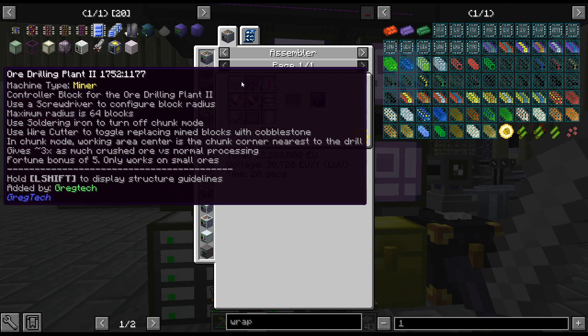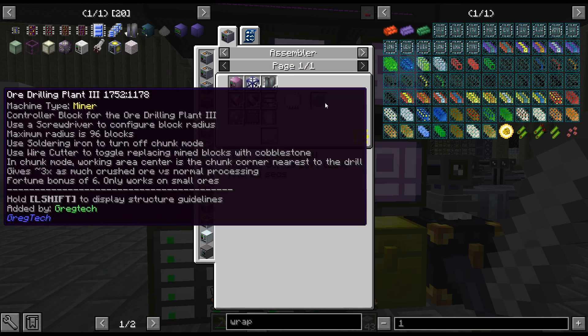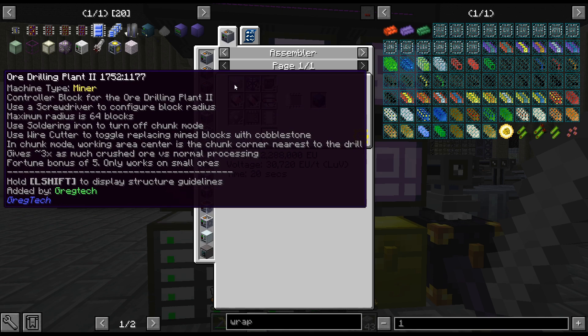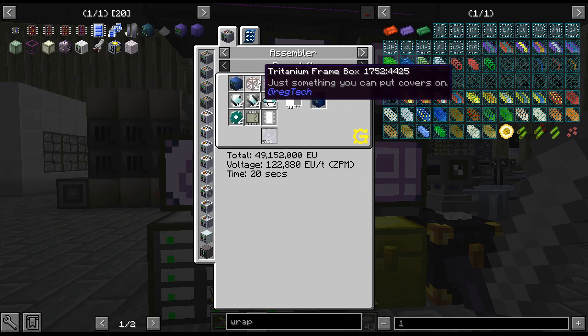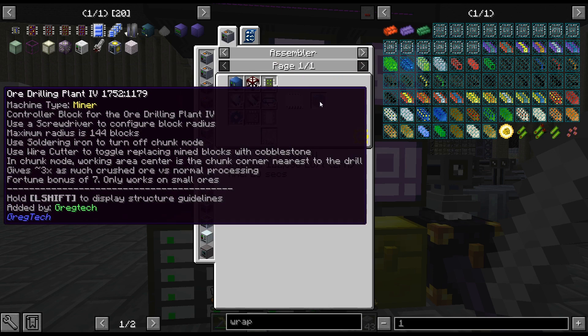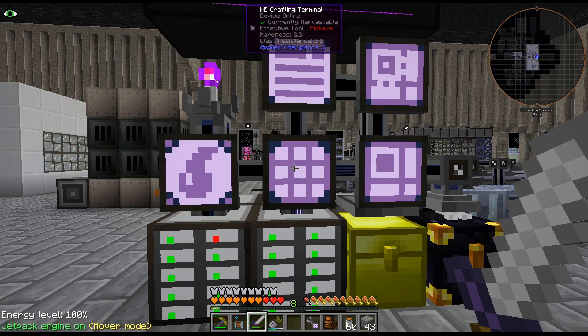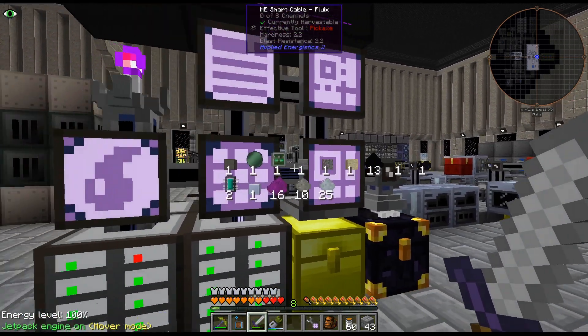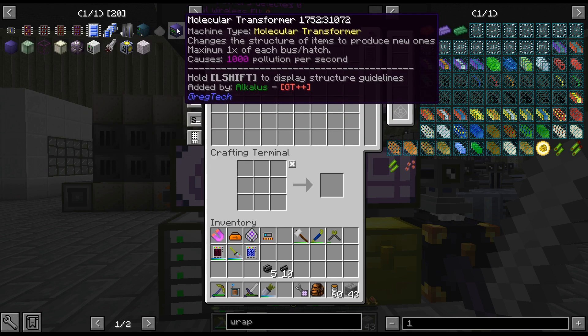The Ore Drilling Plant Tier 4 actually needs Tritanium — I've never crafted that up. I've only been using the Tier 2, because when I drop the Miner it's usually on a specific vein, so I don't need a massive Ore Drilling Plant. It does give a Fortune bonus to small ores, but not to regular processing. So yeah — we need Tritanium, which means I'm kind of at the point where I just need a Tier 2 Fusion. I need it for our Tier 6 Rocket and I need it for the Void Miner.